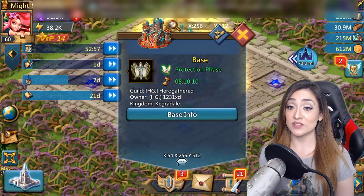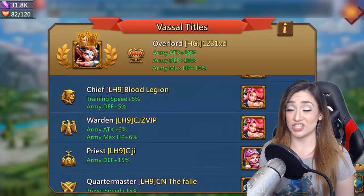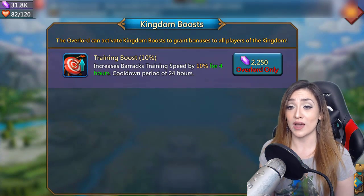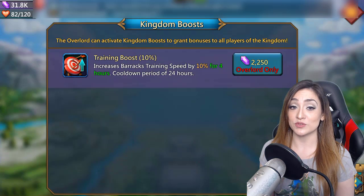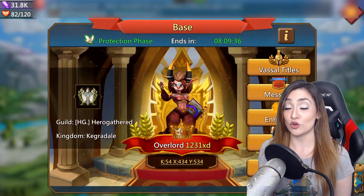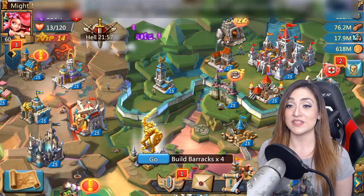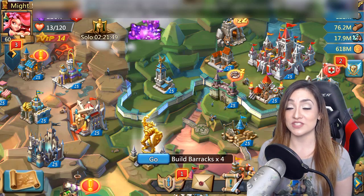There are also wonder boosts you can use. The Chief wonder boost gives you a 5% training speed boost, so if you're friendly with the ruling guild you can ask for that. There's also a kingdom training boost of 10% for four hours — you'll typically see this before and after KvK, and the Overlord is the one who needs to activate it. When you see that kingdom training boost pop, activate your turf boost, spec your talent points into training, make sure your training boosts and gems are ready, and start mass-producing troops — it's all about stacking everything for maximum efficiency.